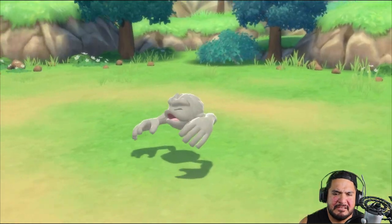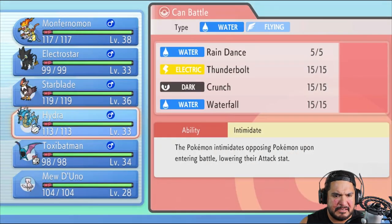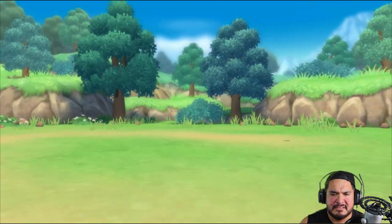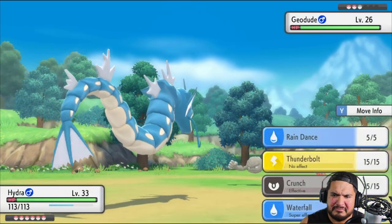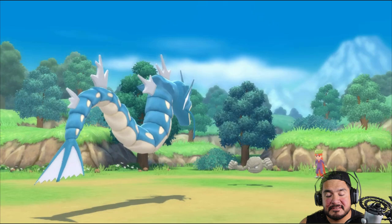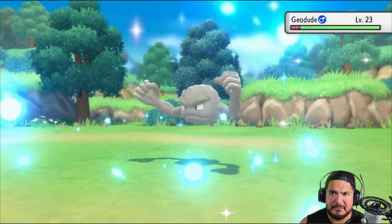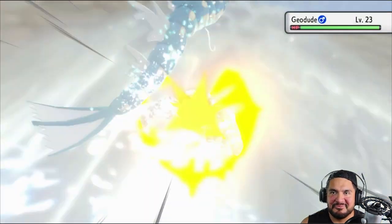Geodude is defeated and he's coming out with another Geodude, so let's switch to Hydra. Hydra looking mean as always going up against another Geodude — hopefully it doesn't have Sturdy. It might, knowing my luck. Let's go straight for a Waterfall attack. The microphone has changed throughout the last few walkthroughs — I was using the Fifine microphone attached to the Fifine audio mixer.